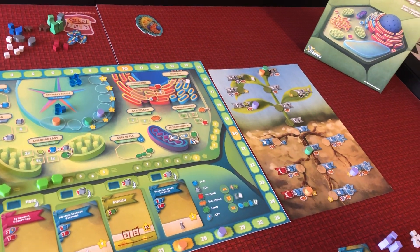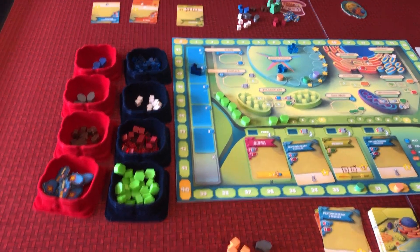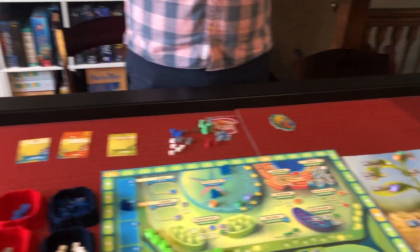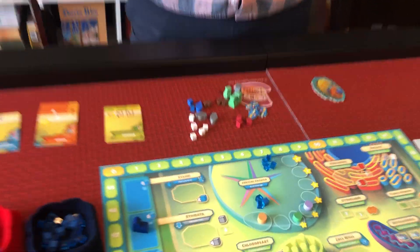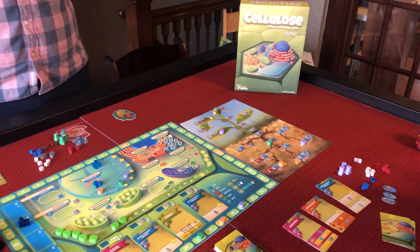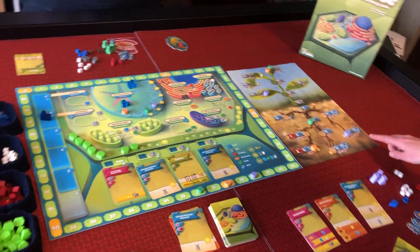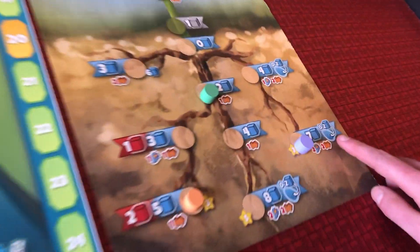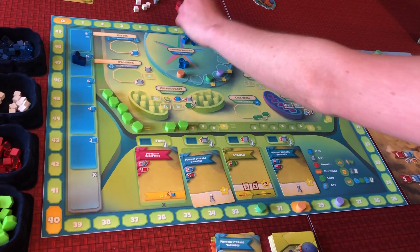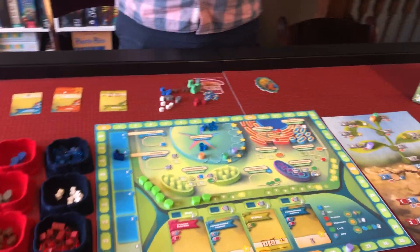Leaves give you photosynthesis actions, but I didn't need that because I have my own. Daniel collected some carbon dioxide, and because I'm right here in the morning phase I get to put up to two water into the vacuole, which I'll do now.